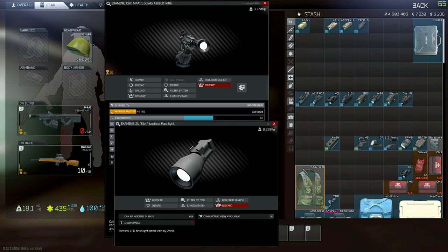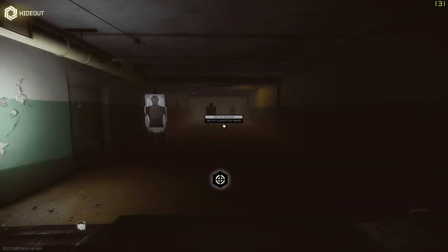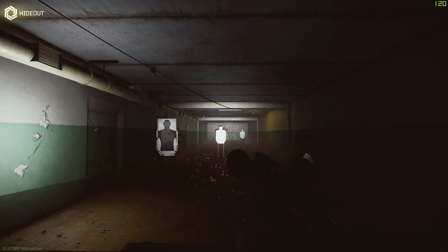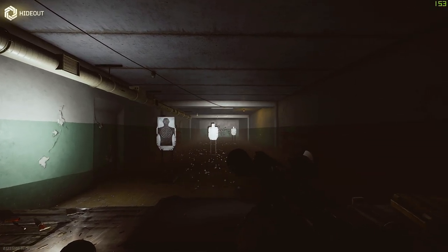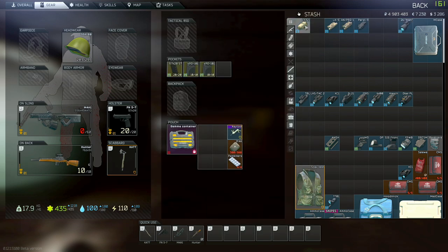The first one I'll go through quickly is the 2U Clech tactical flashlight. If we give it a test, it's just a straight-up flash. There are no other positions to it — that is it.